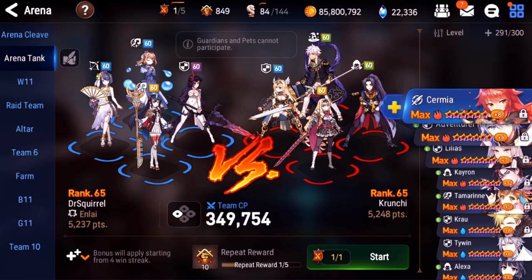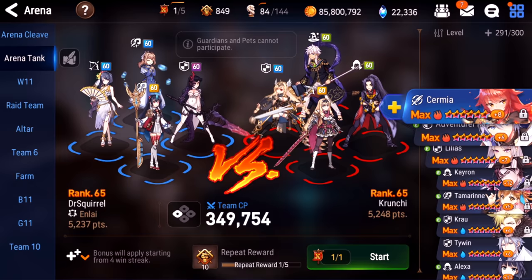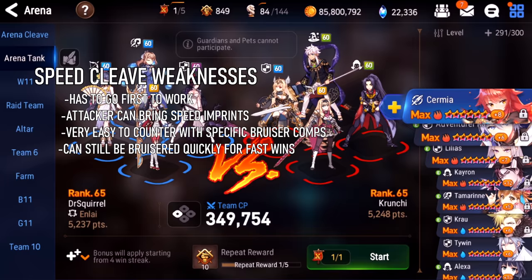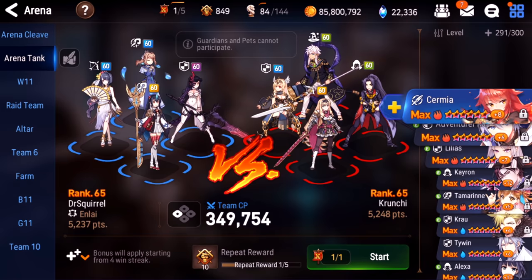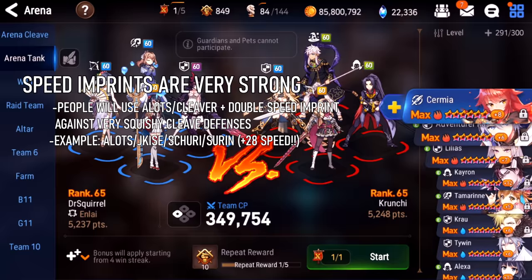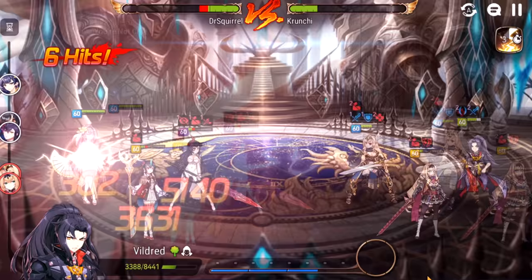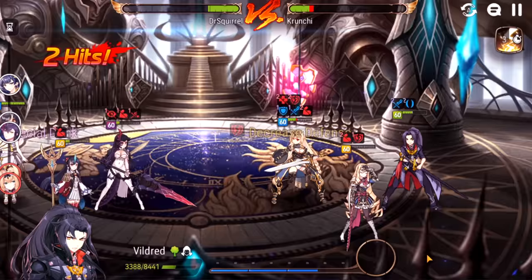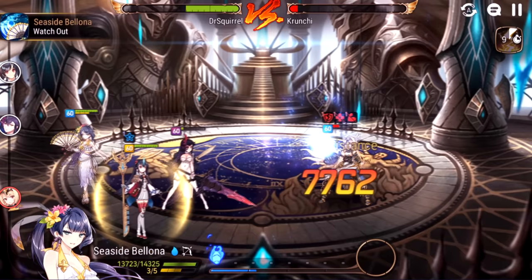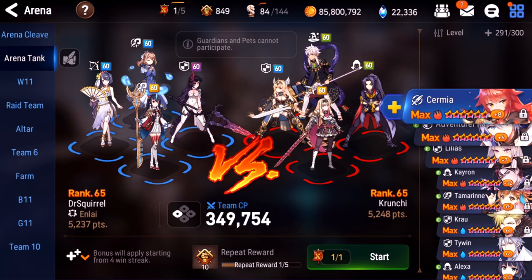If this team is faster than any cleave team, they win by default, and if built strong they can also one-shot a lot of bruiser teams. The main disadvantage is the high speed requirements — your CR pusher better be fast or it's not going to work 90% of the time. It's also hard countered by any team with better speed, or the attacker could just bring double speed imprints like Vildred and Surin to ensure they go faster than you. Speed cleave comps are also very easy to counter with a very tanky bruiser comp, and these comps are always very squishy.